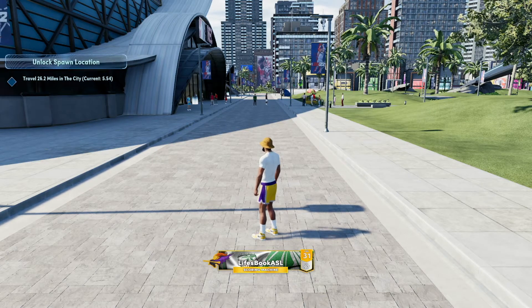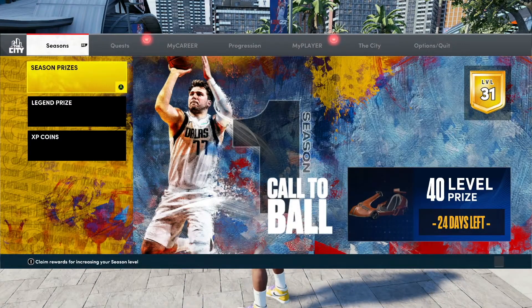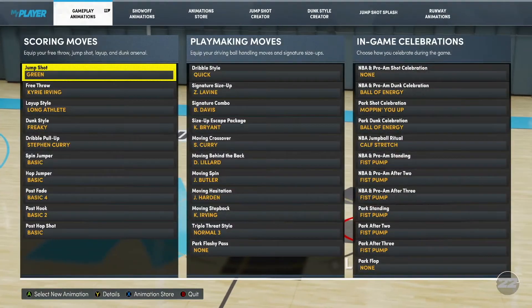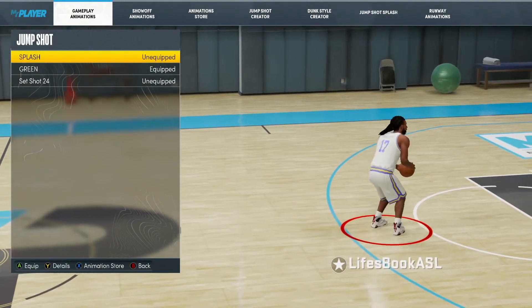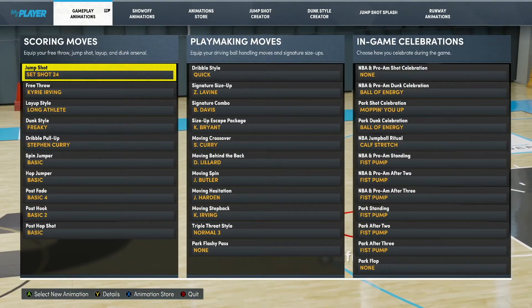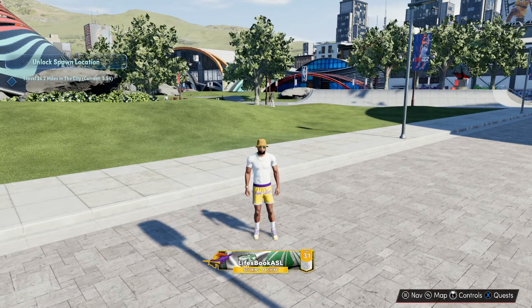I'm not gonna lie to you guys — trust me on this one, I got you. I'm gonna help you fix that broken jump shot. What you want to do is hit Start, and when the menu pops up go over to MyPlayer, drop down to Animation, then go to your jump shot. You want to equip another jump shot — it can be any one. I got Splash right here but I'll show you a generic one.